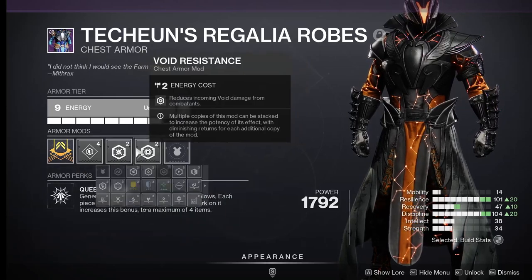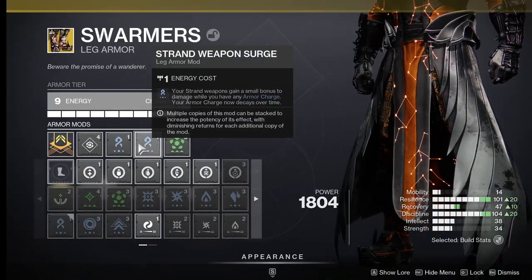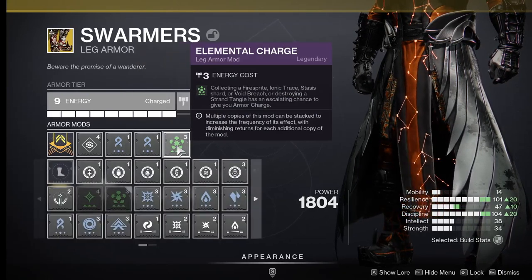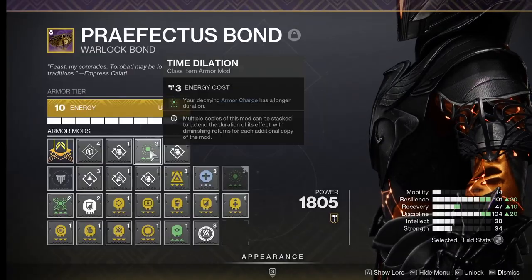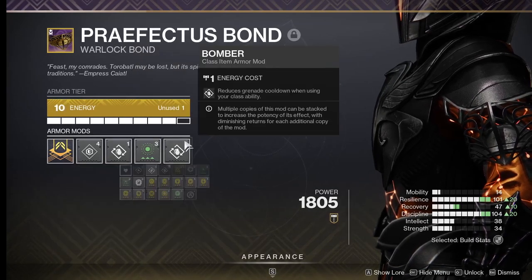For your chest, just use whatever resistance mods will help you with the activity that you're about to run. For your legs, you'll want 2 stacks of Strand Surge for the 17% damage bonus. You'll also want Elemental Charge, which has a chance to give you Armor Charge when destroying a Tangle. For your class item, you'll need Time Dilation, which extends the duration of your Strand Surge, and we'll top off the build with Bomber for Grenade Uptime.